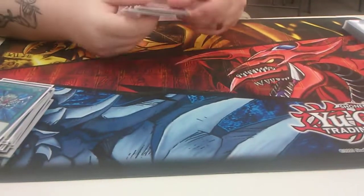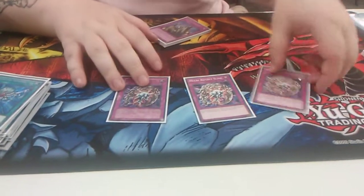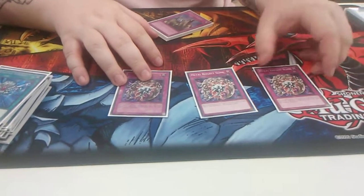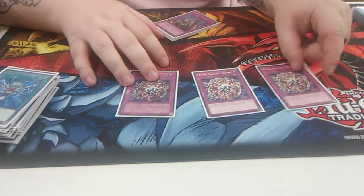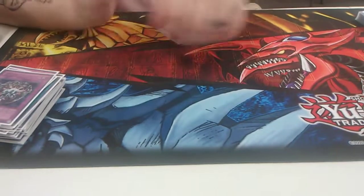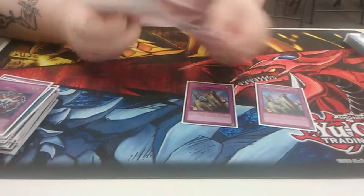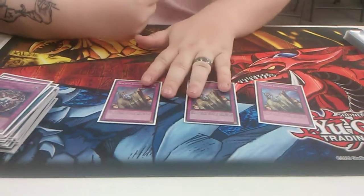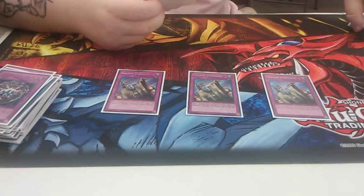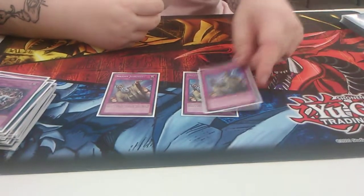And then we'll get into the traps. Play triple Metal Reflect Slime. It's a really, really old card — you activate it, it summons as a monster with 3,000 defense. It's a level 10 aqua monster. You tribute this off for a fusion — and I'll show you which one in the extra deck. I'm sure a lot of people already figured out which one that is. Triple Solemn Judgment — this is a new card I'm playing because I'm trying to protect my Megaclops or my Egyptian Gods as much as possible. This just shuts everything off.